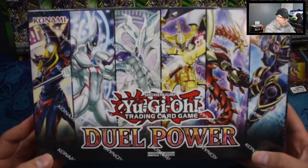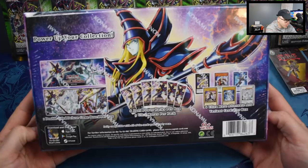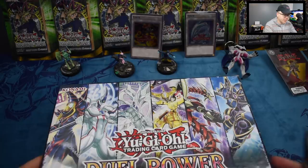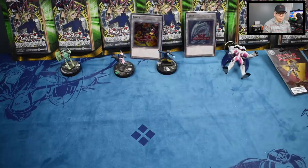Sit back and enjoy this — it'll probably be a pretty long video. We have Duel Power, the brand new set. This is sort of like the Kaiba collection from last year. You get six Duel Power packs per box, five Ultra Rares per pack, six alternate art variant promos, and a cool double-sided play mat. They actually pushed the release date of this up.